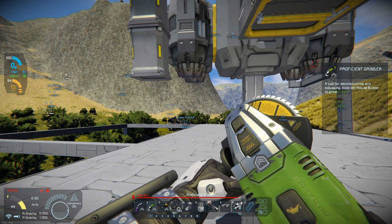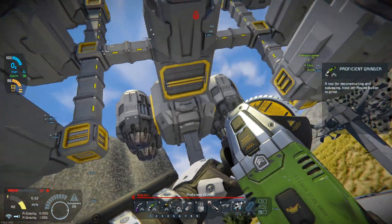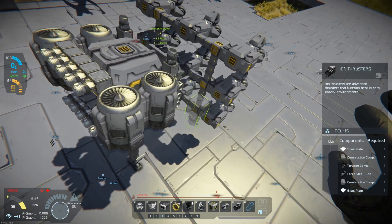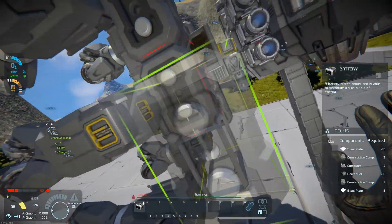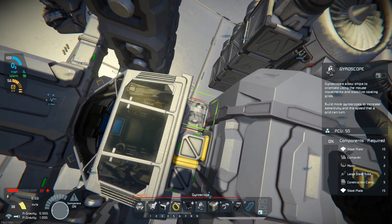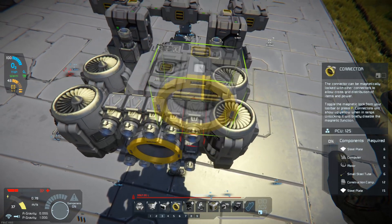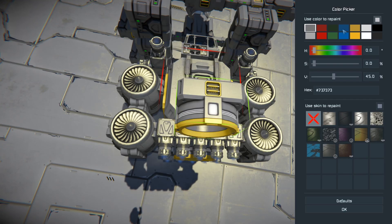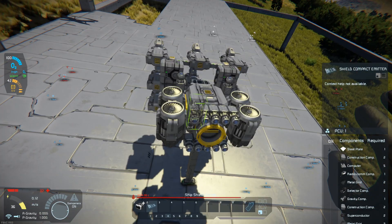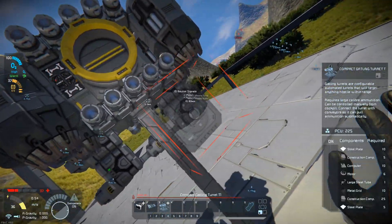All right, now I just need my thrusters — ion thrusters. Figure out my battery situation here. That should be enough batteries. We need a gyro. We're going to have shields just to try to get away from anything that might attack us, and a connector. Now there was one thing I was missing — I don't like where that's placed so let's move it. I probably want to put a gun on here. That's not going to fit there — it'll fit on the bottom.